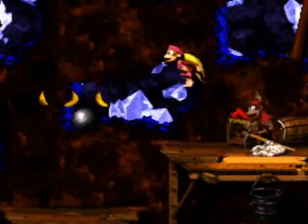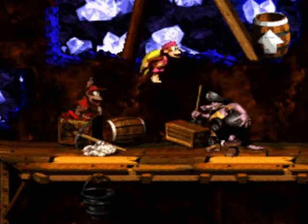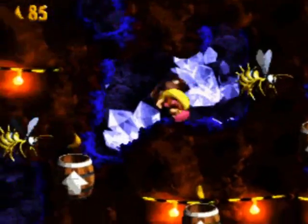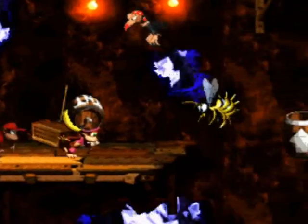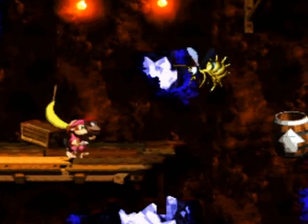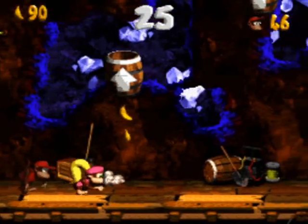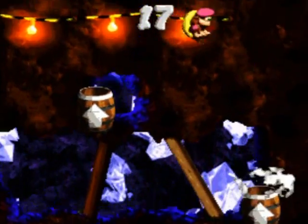You don't actually need the letters to get 100% in this game — well, technically it's 102% for this game. Most people on a first playthrough end up with 101%. There's an extra requirement for 102% which requires you to visit every location, including Funky's Flights and new locations, Cranky's Cabin, Wrinkly Kong's Kong Kollege, and so on. My memory of this game has waned a little since I haven't played it in a while, so I'm a bit rusty.